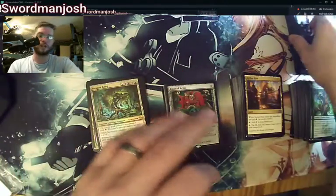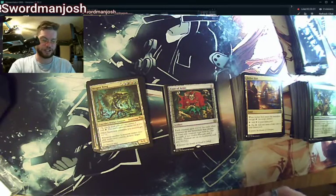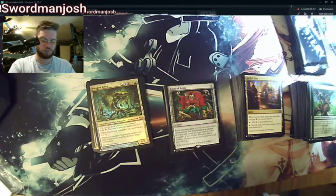So far, not too bad — not for the price I paid. Let's see if we can hit something a little better here. How about a Mana Crypt, Elesh Norn, Carpet of Flowers, Expropriate, or Teferi's Protection? Something fun.